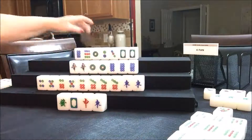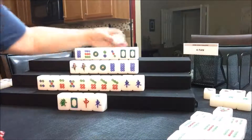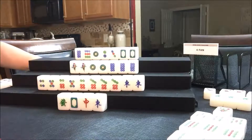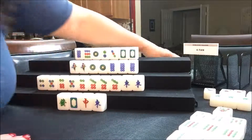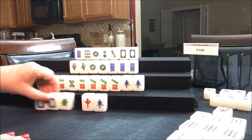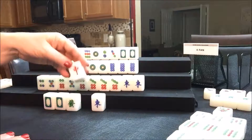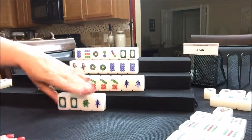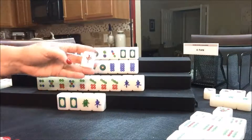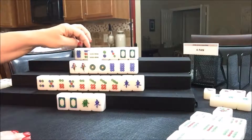Draw for West — three bam, discard. Draw for North — red dragon; there's already one out. Draw for East — White! That's the pair they needed. They need to pong that, so we need to throw a red — there are two out already, that's a safe tile. So now it's South's turn — they drew a red; nobody wanted the reds, they're all out now. West's turn — four bam, not a keeper.